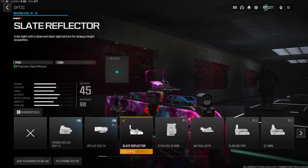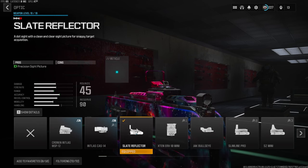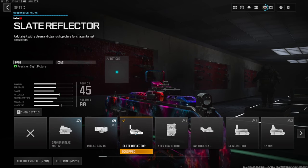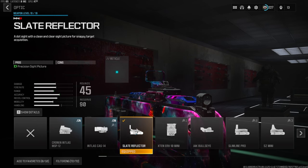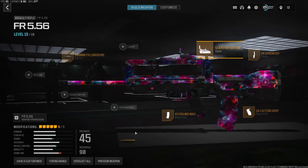Another preference attachment is over on the optic — you can go whatever you want, like maybe put on an underbarrel or a muzzle. But I am using the Slate Reflector. It is overall a lot cleaner than the iron sights. I highly recommend trying this class out, and if you do, let me know what you think of it down in the comments.